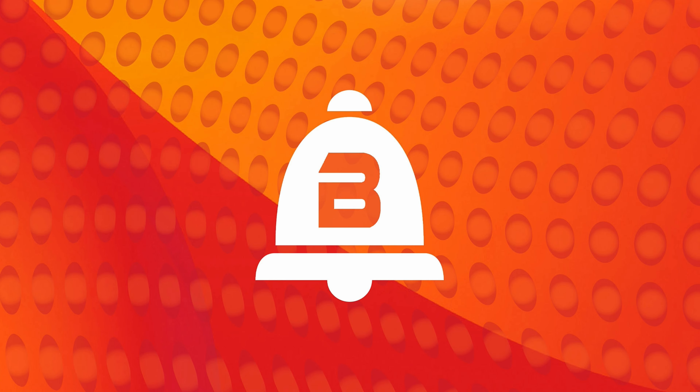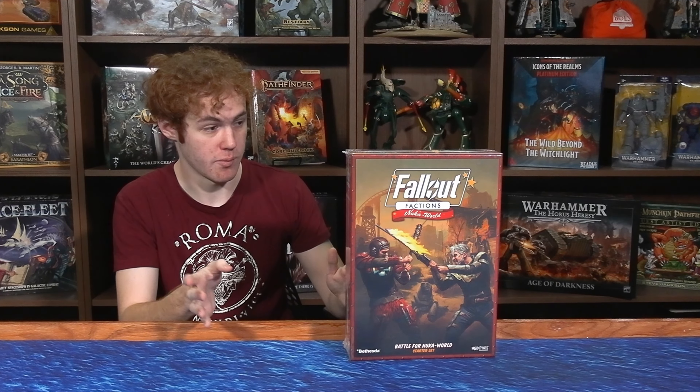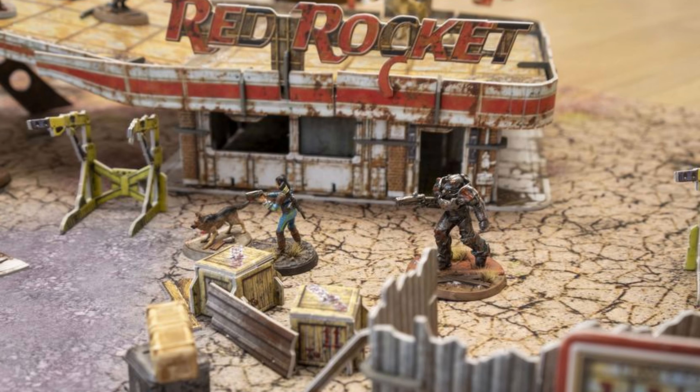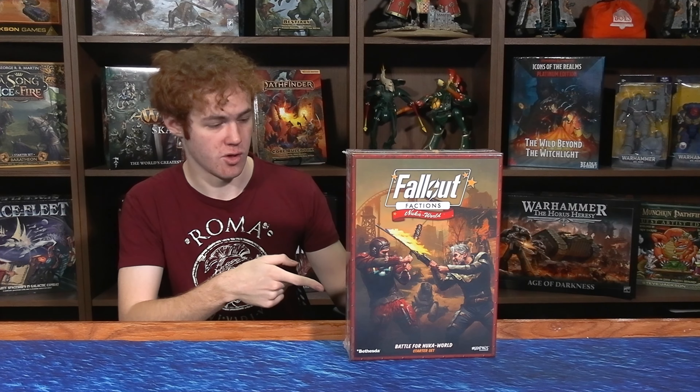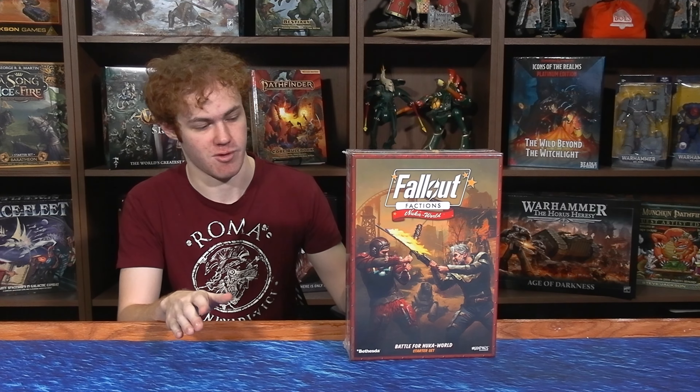Hi and welcome to Bill of Lost Souls. Today we have a bit of an interesting one. We're going to be unboxing the new Fallout Factions starter set. Fallout Factions is a new skirmish game from Mephidius — a relative of their larger scale tabletop war game Fallout Wasteland Warfare. Without further ado, we're going to crack this open, show you what's inside, show you the range of minis, and then wrap it up with my thoughts and whether or not this is worth getting.